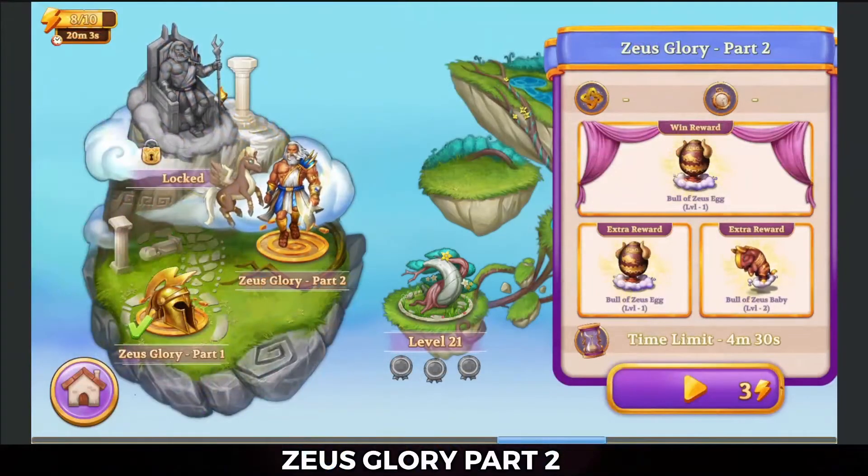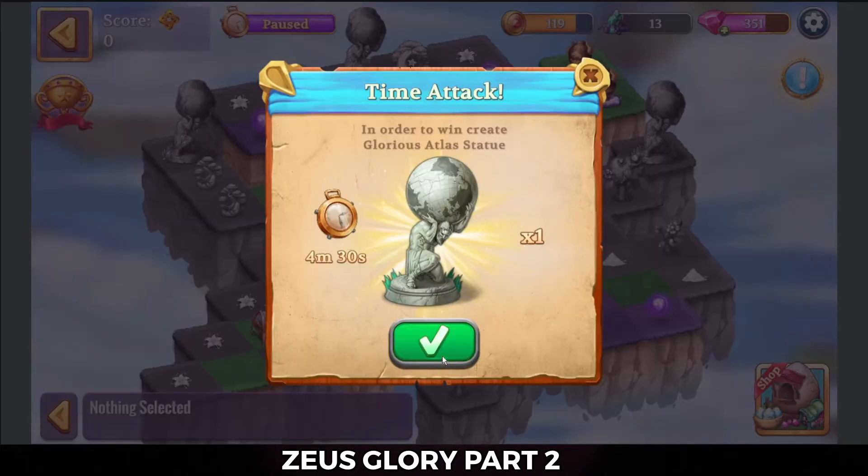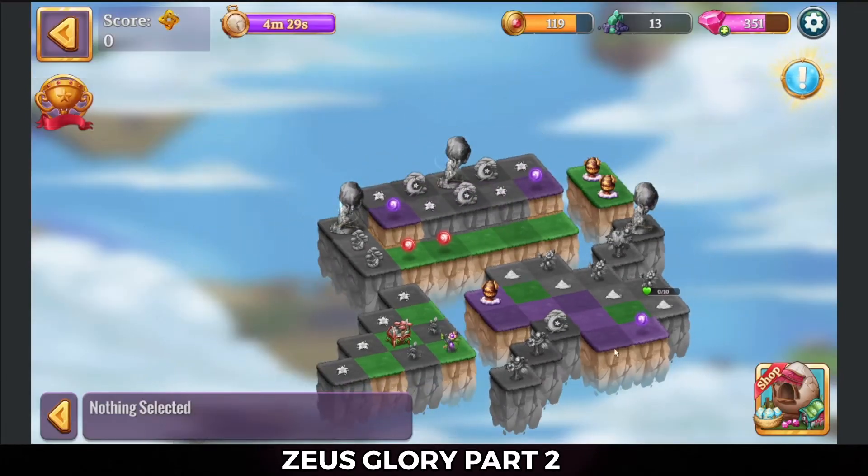Hello, Zukira here. I'm playing Merge Adventure by Neverrest Games, and right now the level is a challenge level, Zeus Glory Part 2. Time limit is 4 minutes 30 seconds, and need to create the glorious Atlas Statue.